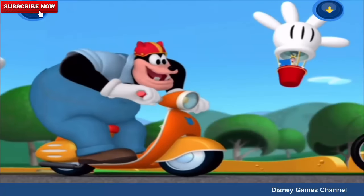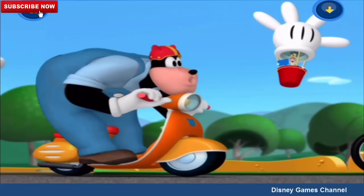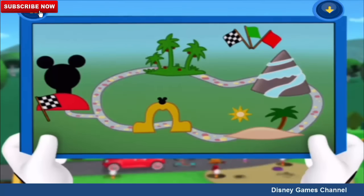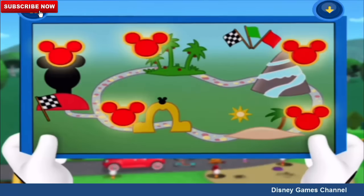All right, let's get racing. Oh, and one more thing, people. Each time you reach one of the places on the map, you'll find a Mickey marker nearby. Push this special button, and you'll get a special surprise.